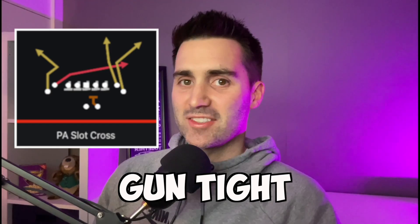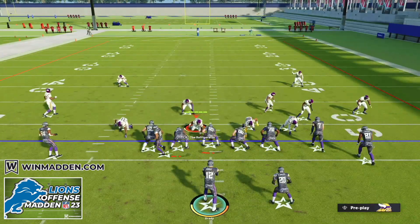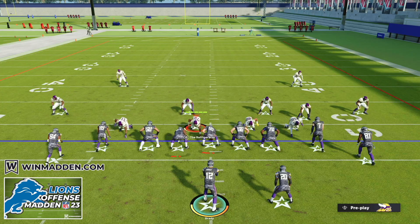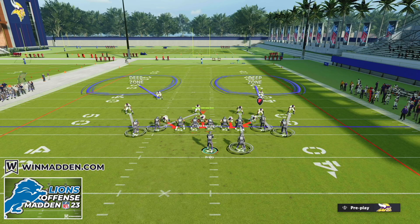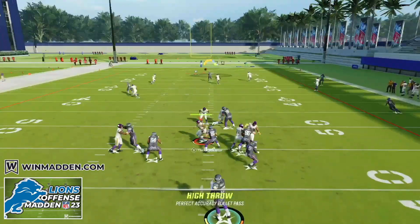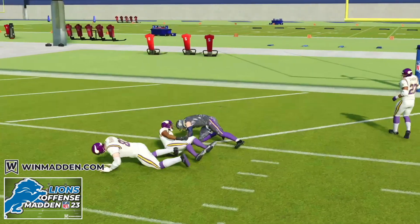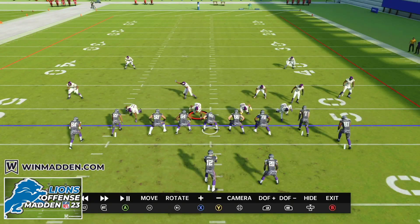The next play is out of the formation Gun Tight, and it's the play PA Slot Cross. We're going to audible to PA Slot Cross — this is just one click to the right from Gun Bunch, already built into our audibles for a quick and easy switch. We can come out and quick snap this play. We aren't going to make any adjustments, and you're going to notice that this play destroys cover two man, any type of man press, and is one of the best cover two beaters in all of Madden 23.